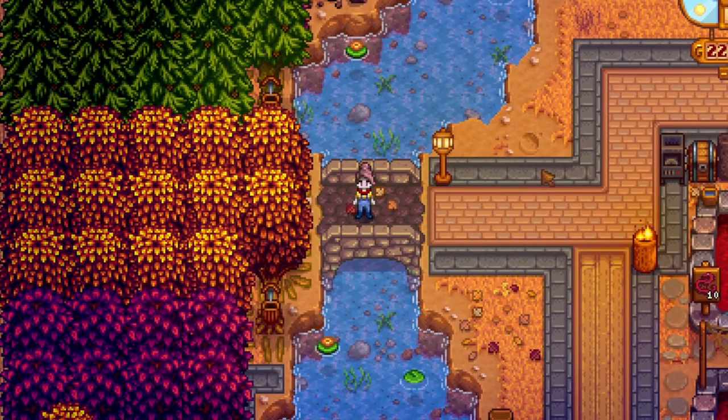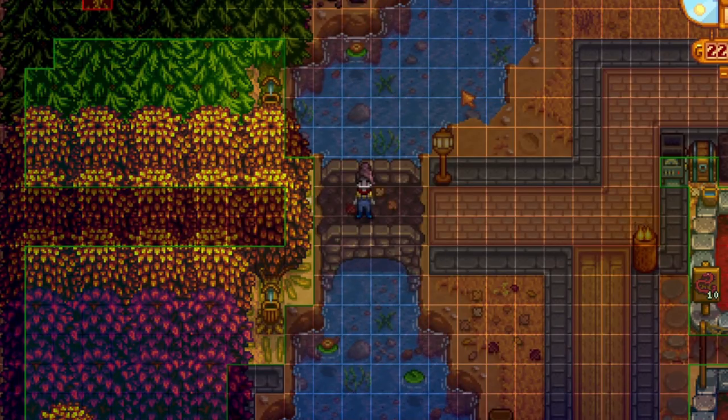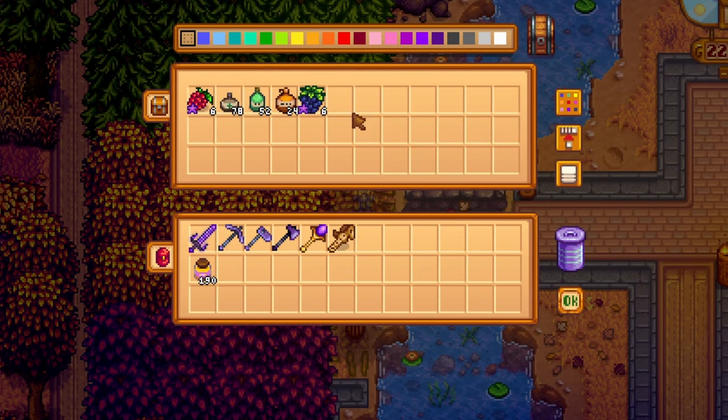And over here on the left, which you might've spied, is a whole bunch of trees in a cute little orchard. I've linked all of them up with paths as well, and there's a hidden little chest just here. And that's collecting us some pine tar, oak resin, and maple syrup.